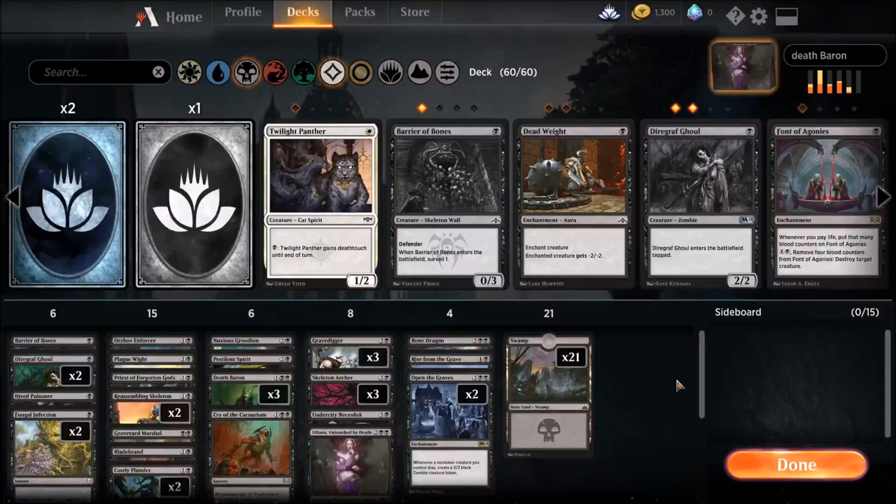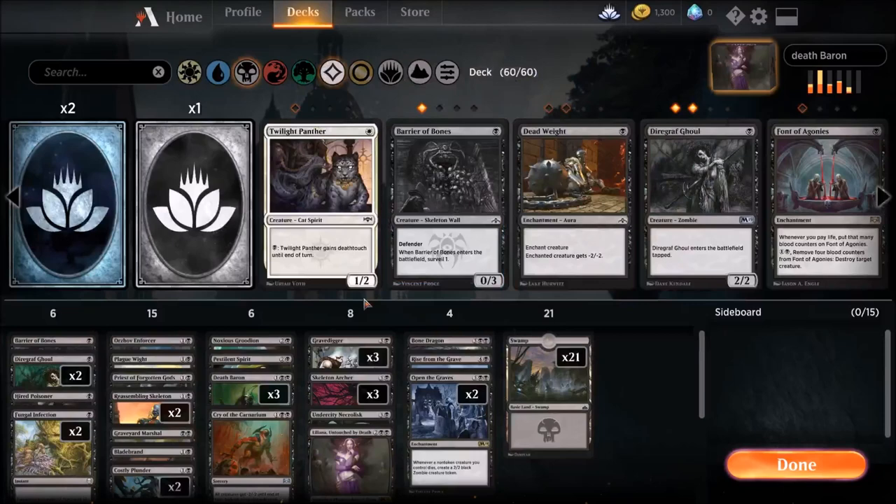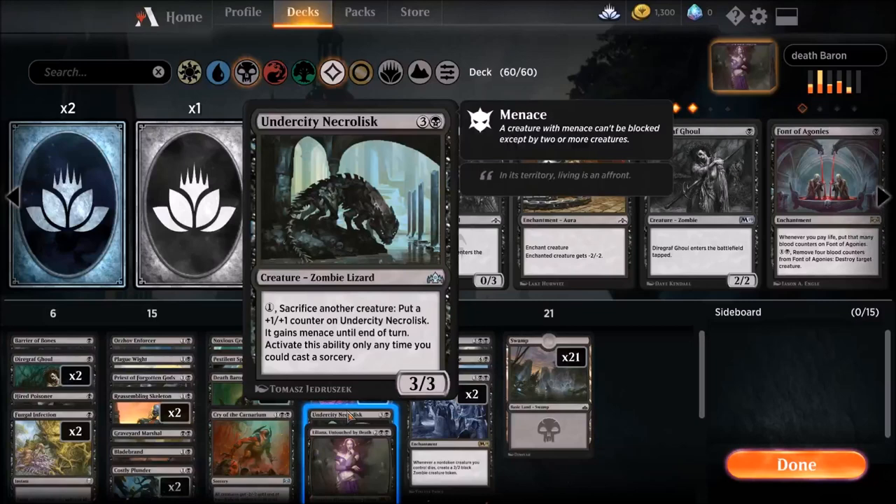We run a lot of one and two drops, a couple three drops, more four drops than three drops, and just a couple five drops. Let's talk about the five drops first. Open the Graves — a five mana enchantment: whenever a non-token creature you control dies, create a 2/2 black zombie creature token. We can abuse the mess out of this. We run creatures like Undercity Necrolisk. This is perhaps our most efficient way to combo.